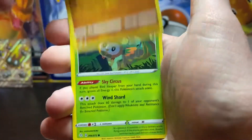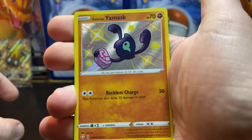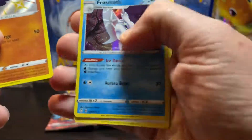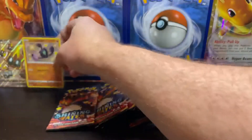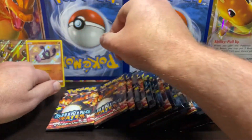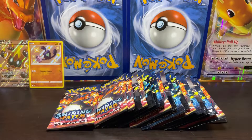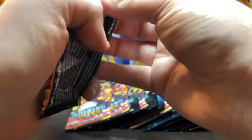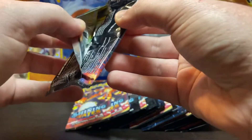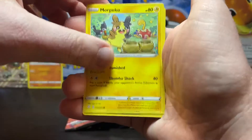Pack two: Trapinch, Rabbolt, Buzzwole, and Galarian Yamask shiny and Frossmoth. Alright. These packs came from the Dragapult and Crobat collection boxes, so let's see what kind of pull rates we get — three separate boxes. That one's kind of open, I don't think intentionally, but pack number three.